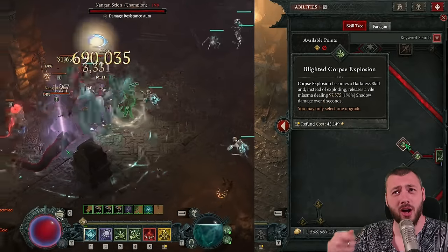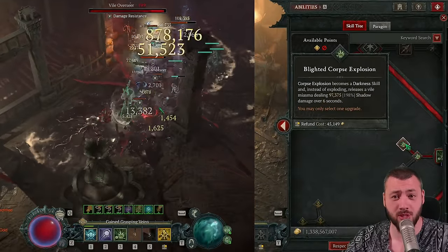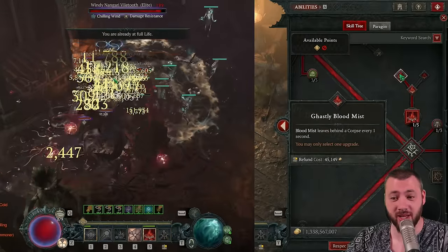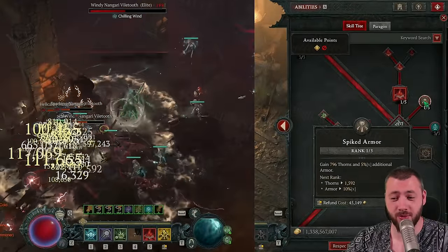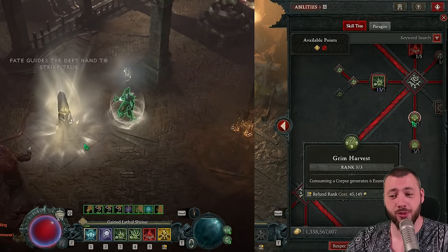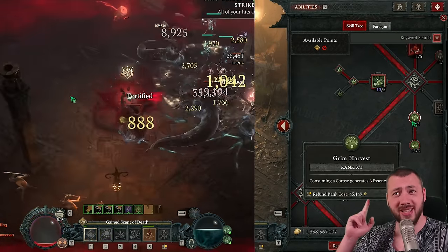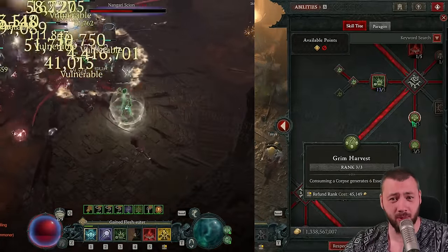Why not add our damage to their damage to together do the most damage possible? Blood Mist with Ghastly Blood Mist for the bonus corpses. One single rank in Spiked Armor for a little bit of Thorns, but also the 5% more armor. Then we're boosting the Skeletal Warriors and three points in Grim Harvest because we need the six Essence per corpse to always have enough Essence to spam Blight.